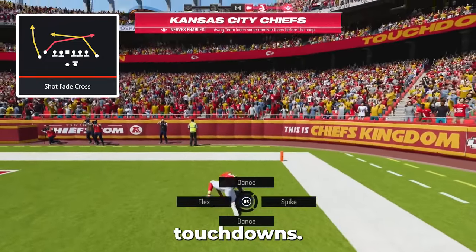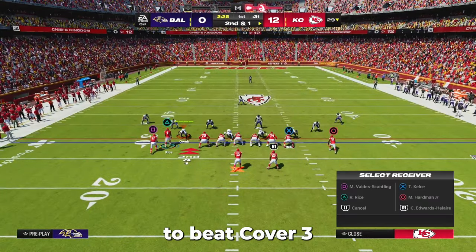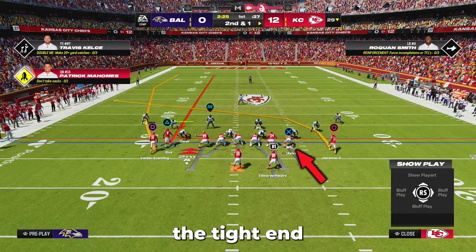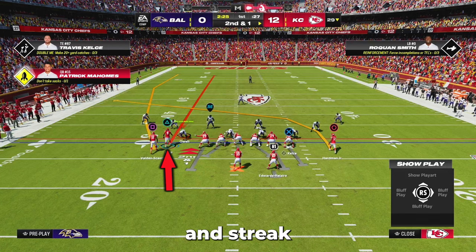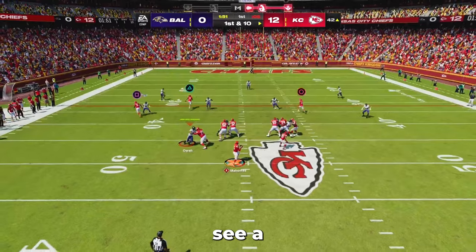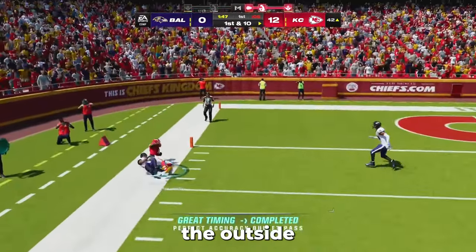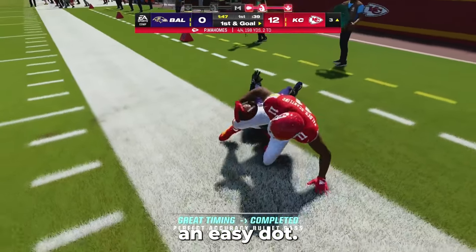To use shot fake cross to beat cover 3 and cover 2, all you have to do is align the tight end to the wide side of the field and streak the middle receiver, so the player will look exactly like this. So when you see a cover 2 or cover 3 defense, simply throw the outside fade for an easy dot.